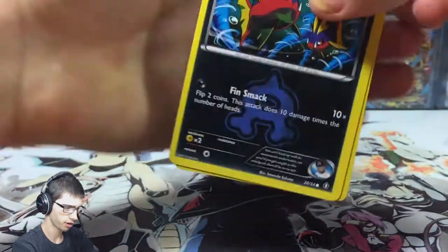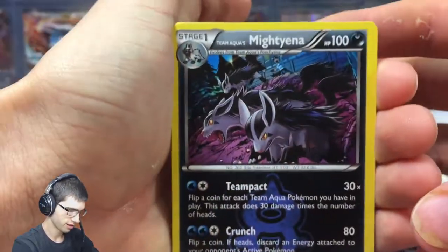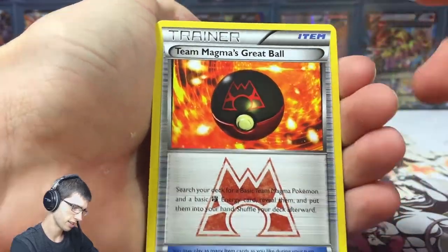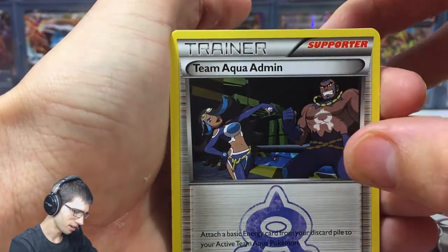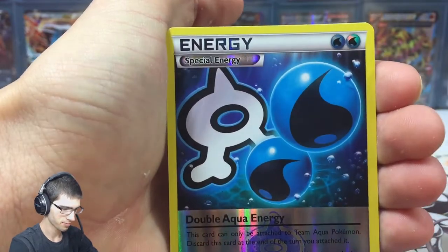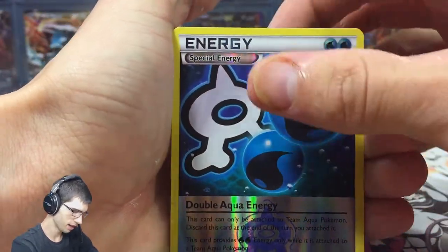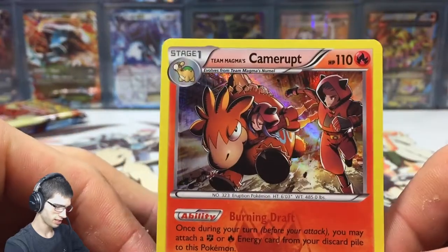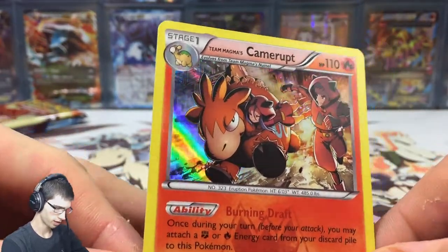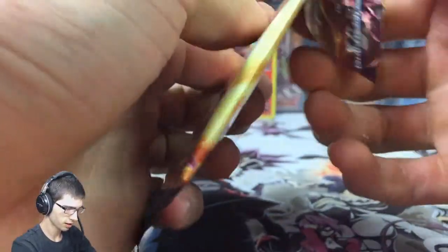We got Carvanha — all the arts in this set look very brutal, look at the Mightyena there, they look so angry. Obviously the trainers don't really look brutal — look at that Pokeball, looks so angry. We got a reverse Double Aqua Energy, that's not bad, and the reverse shine on these cards is just awesome. And a Camera — not EX, that's Primal Clash, but this was released around Primal Clash for you guys wondering when this was released. Next pack into Team Magma's Groudon again!